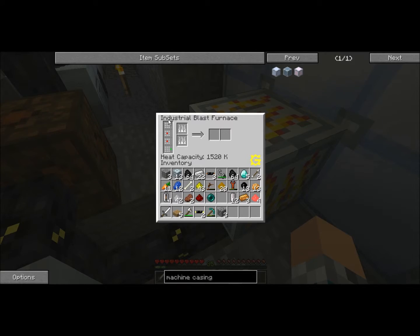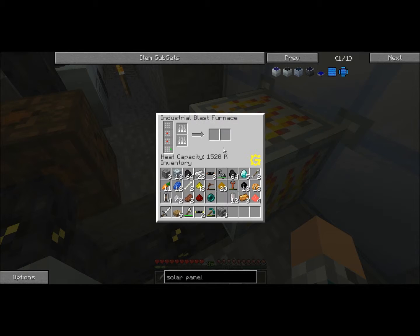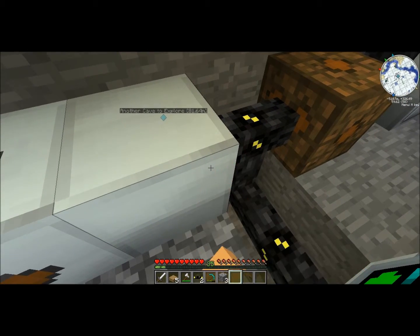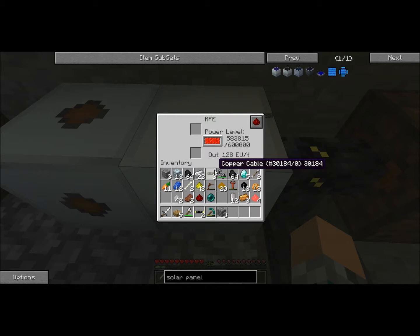It's now hooked up. Okay, how do I make this exactly? Solar panel — just two silicone cells. I don't need to put anything in the bottom. There you go, and there goes the power. We have a really bad lag on the server, I don't know why.